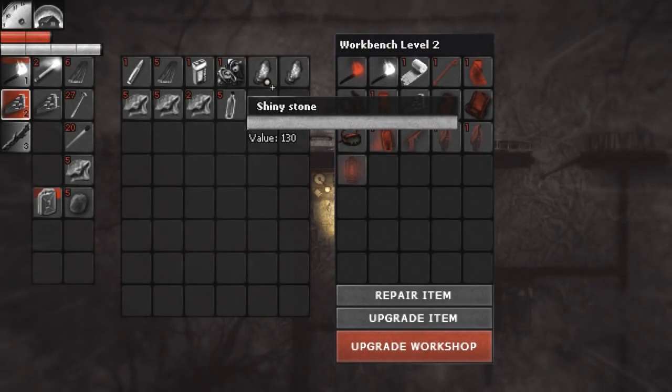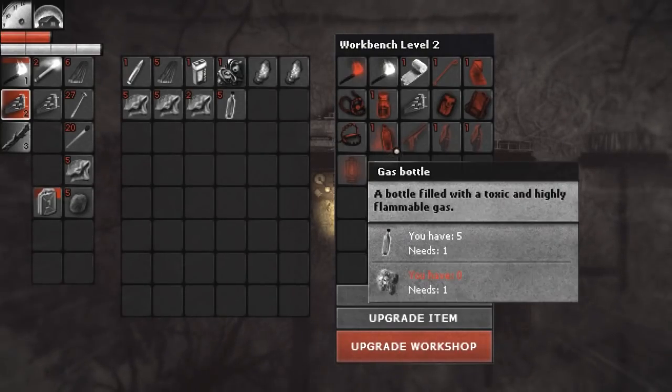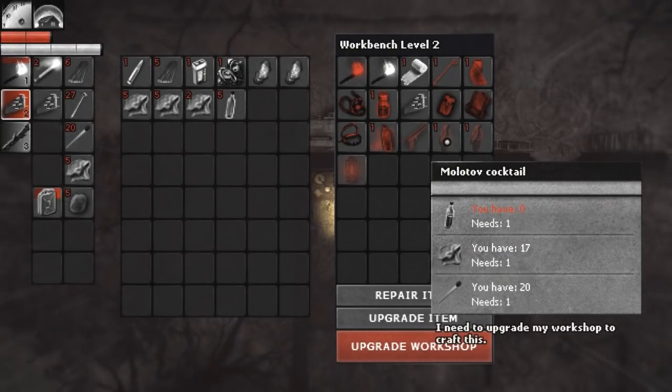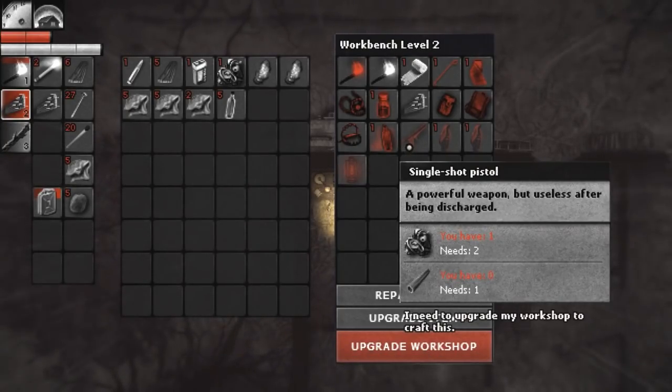Also, I want to get these shiny stones over to the wolf guy. I want to see if he wants to purchase them, because he's got a toolbox, and if I get a toolbox I might actually be able to upgrade the workbench again and get access to these items at the bottom here - Molotov cocktails, a lantern, and a single shot pistol, if I'm interested.